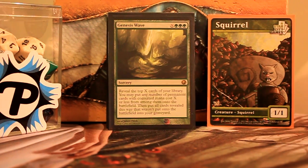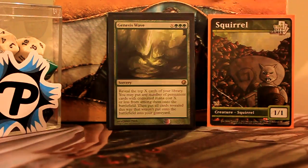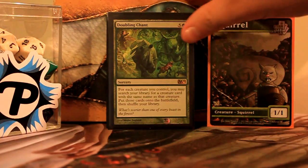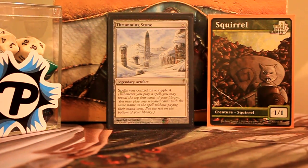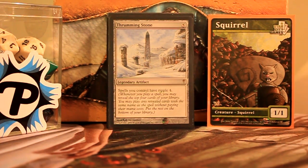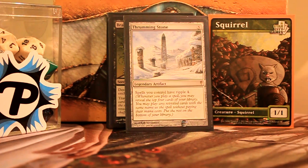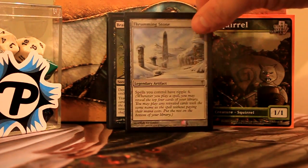Now we're getting into the ways to get a whole bunch of rats into play at one time. Genesis Wave will do it. Doubling Chant — for each rat you basically get another rat. Here's big daddy Thrumming Stone — spells you control have Ripple 4. It's pretty busted with Relentless Rats, especially when a quarter of the deck is made of them. With Ripple 4 you have pretty good odds of hitting it.